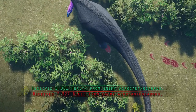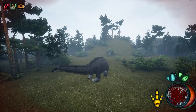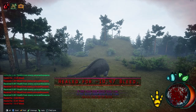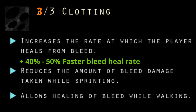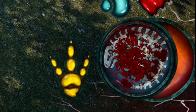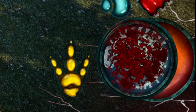Bleed is calculated as the attacker's weight versus the prey's weight, and it will not increase via constitution or fatness. Sitting down heals bleed 2 times faster; sleeping heals it 4 times faster. With 3 out of 3 Clotting, you will heal bleed damage 40 to 50% faster. Your health icon at the bottom right corner will start getting more and more bloody depending on the severity of the bleed accumulated, with max bleed completely covering the health icon.